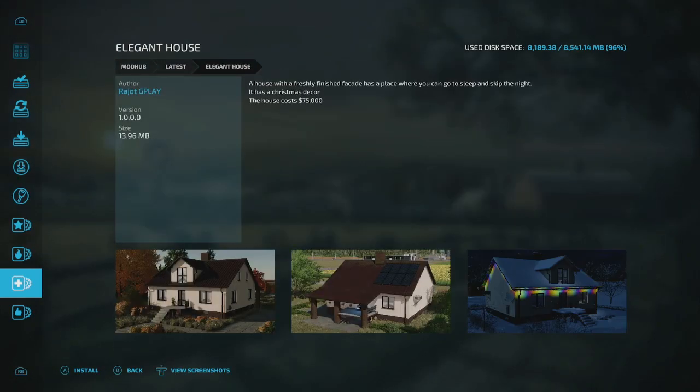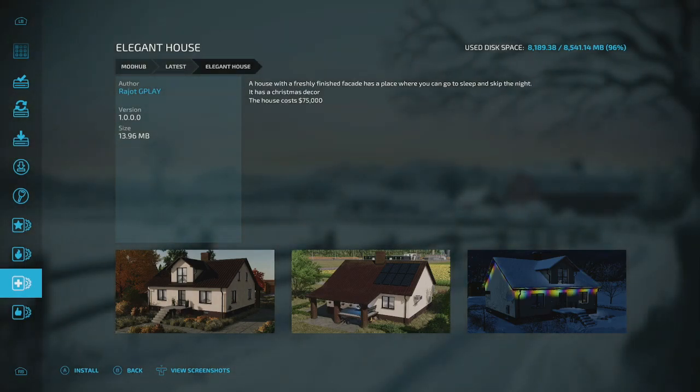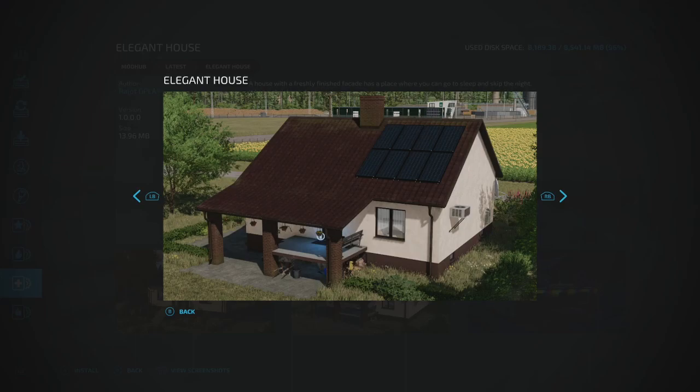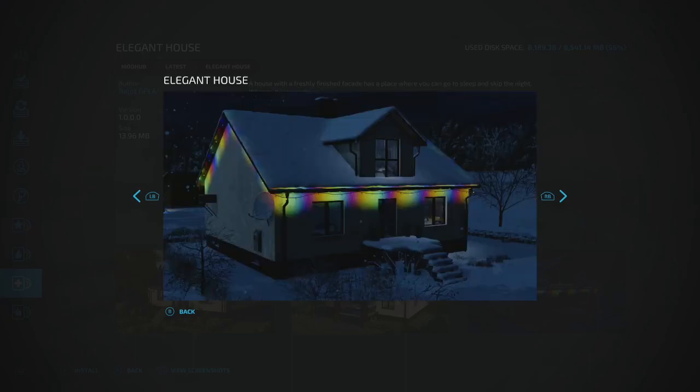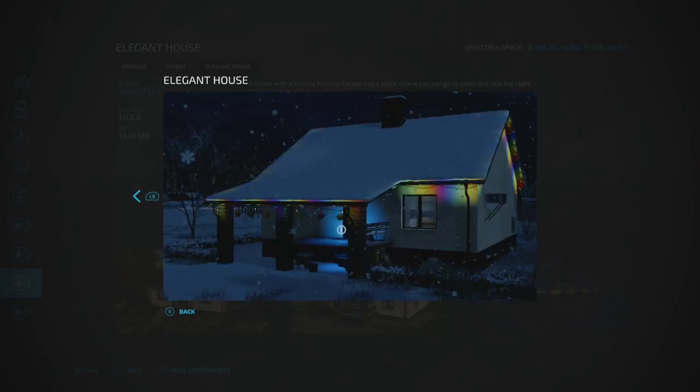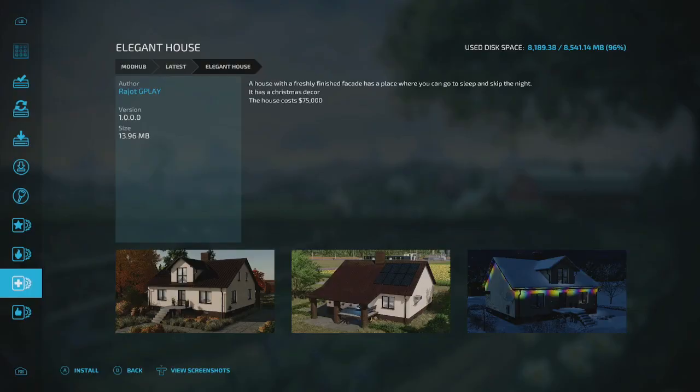There's a new house by Rajat G Play — freshly finished with facade, a place to sleep and skip the night, and it has Christmas decor. It costs $75,000 and even has solar panels on the back, which is a nice touch. If you want to be in the holiday spirit, there you go.